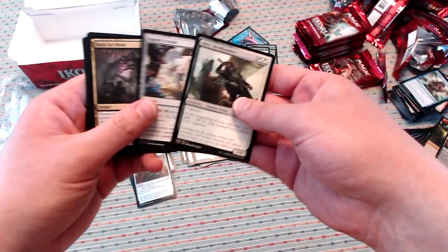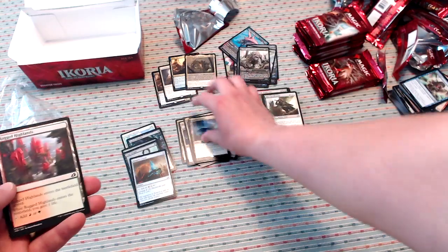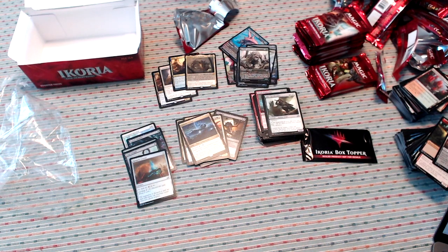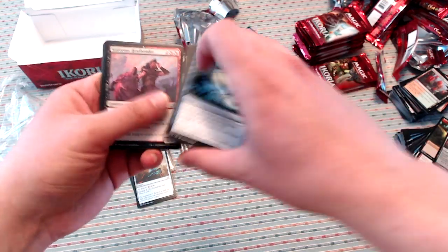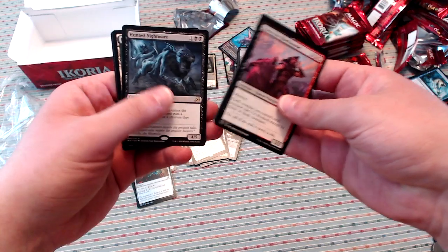Alert Heedbonder, Zagoth Crystal, and Indatha Triome — our second Triome. Have not seen a mythic for this entire middle third of the box. There's only a couple packs left. We'll see if we can get there, but the first third did have quite a few, so I wouldn't be surprised if there just isn't one.